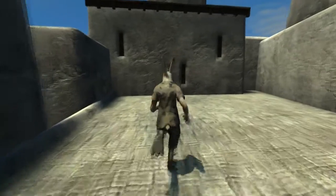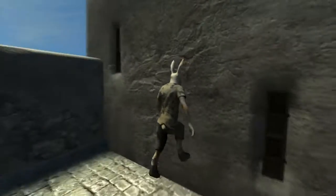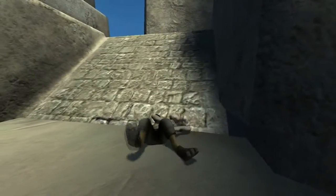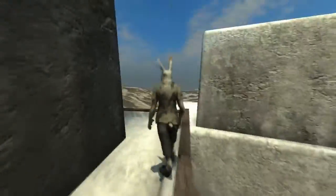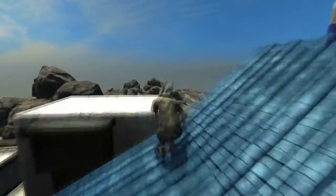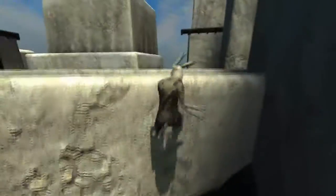Something you can do that's just so silly is run at this wall, jump, hit Z and break your neck — and that's me dead. It's so stupid. It really is. It's such a stupid thing but it's just so much fun. It's a physics playground, really. It's something I've been looking for for a really long time and it's here. It's a physics playground with good combat and I really like it.